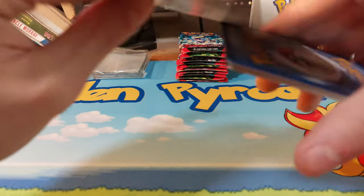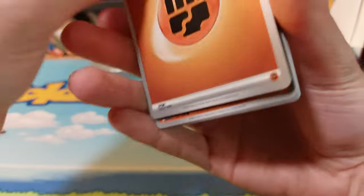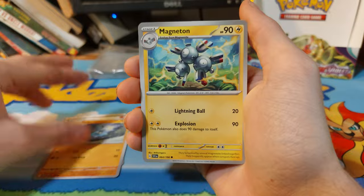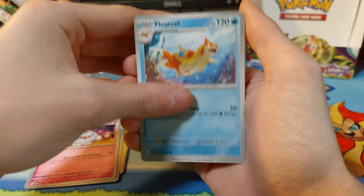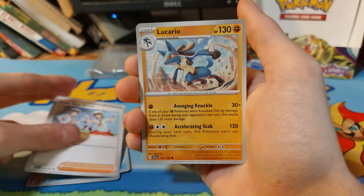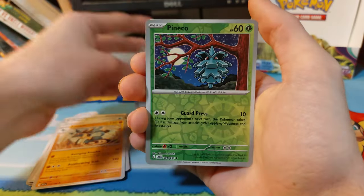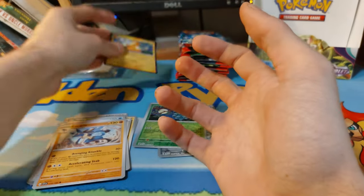This has been, in my opinion, probably one of the craziest things I've ever done on the channel. Fighting energy — I don't know, can you get reverse energies in this? It'd be interesting to see if you can get a reverse energy with the stamp on it. Okay, so we have an Energy Switch, a Pineco, and we start off with a Palmo.